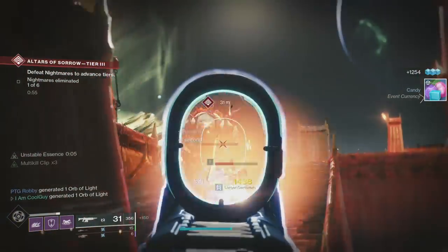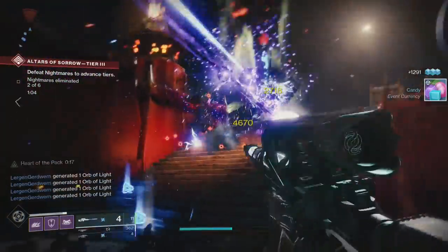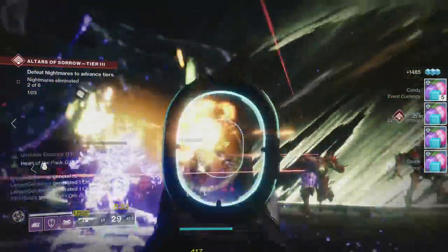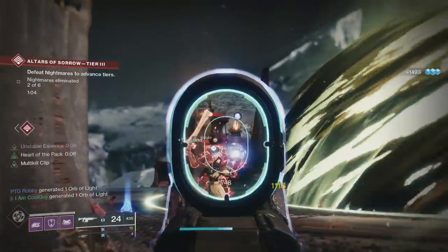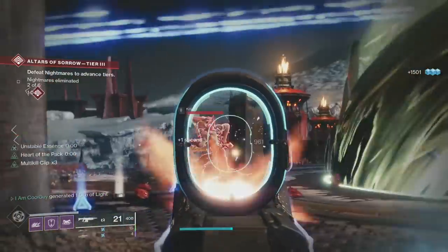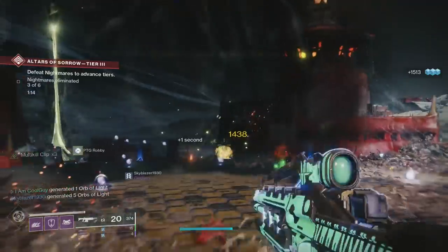It takes a good amount of grinding to obtain — a good amount of your time. It took me all day when the content dropped, and I was doing various activities. To be able to purchase it, you need to buy all the festival masks. You purchase them with chocolate strange coins, and you need a total of 150 coins to buy all of them. Once you're done getting them all, that now allows it to be unlocked and purchased for 1,000 candy. As long as you're wearing the mask in activities, the candy is going to drop. I had well over 3,000 when I picked up my Braytech Werewolf.